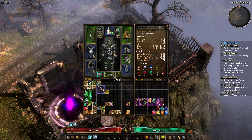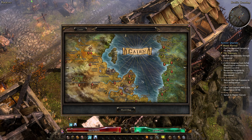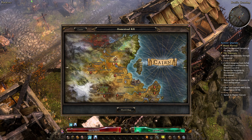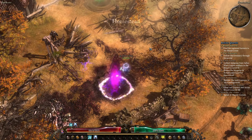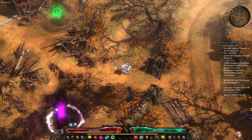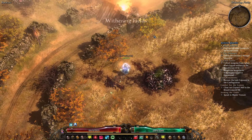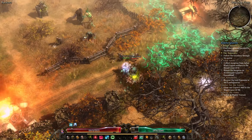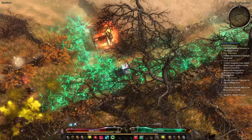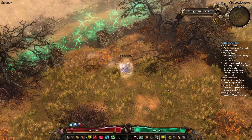Now that we have 50% ether resistance, I feel more confident to start the Conflagration. To get there, we go back to Homestead and head directly northeast. By the way, this area is completely optional - if at any point you find it too difficult, feel free to turn around and proceed to the Sorrow's Bastion. As you can see, we already start with some nonsense - a long ether patch on the ground.